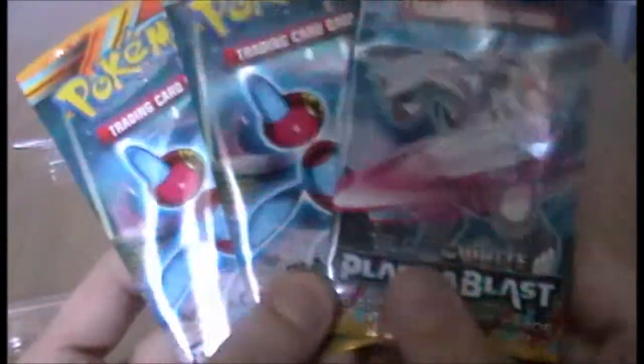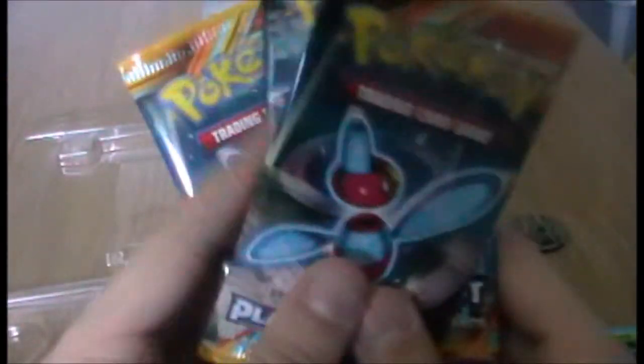We have two Pargon Zs and a Palkia. Let's go Pargon Z, Palkia, then Pargon Z I think. I'm not particularly hoping for anything here — I'd like to get a holo maybe. An EX would obviously be incredible but that's not what I expect. I expect to just get some more cards from the set because I do not have that many Plasma Blast cards actually.